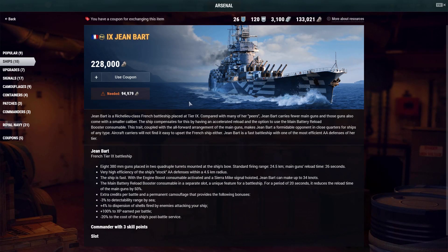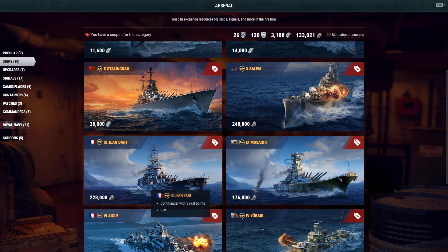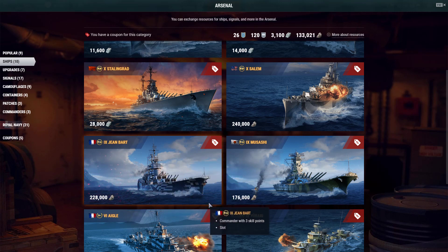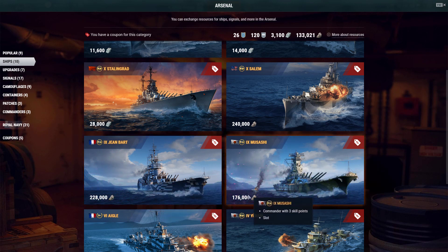The new bad boy in town that everyone is talking about is the Jean Bart. It's said that you need 94,000 coal but that's not true — you need 228,000 coal, which is quite a lot. It's a little bit of a mystery to me why Wargaming chose to give these two tier 9 ships different prices. I'm talking about Musashi at 176,000 and Jean Bart at 50,000 more coal. When you use the coupon, you'll have around 170,000 to 172,000 coal.